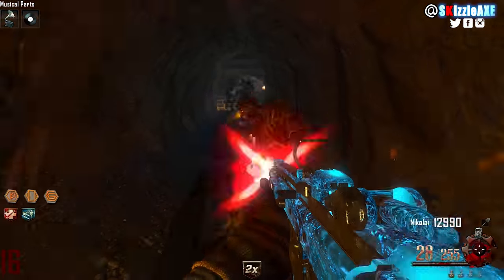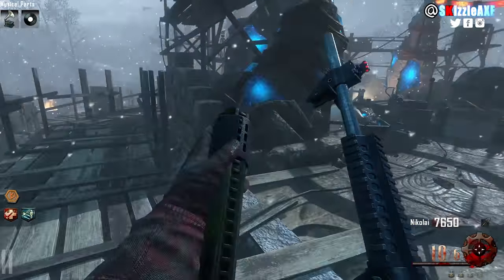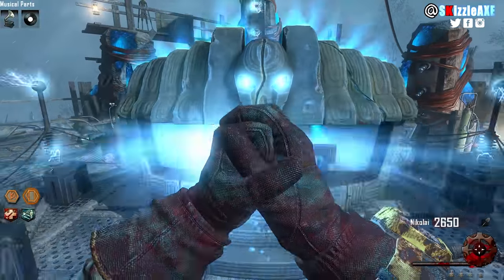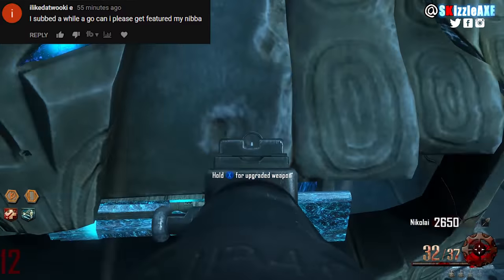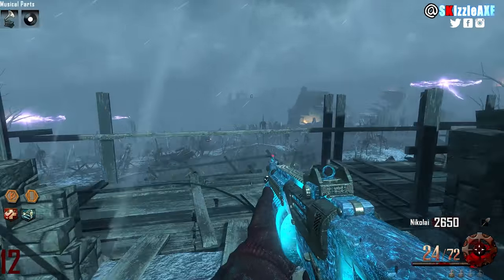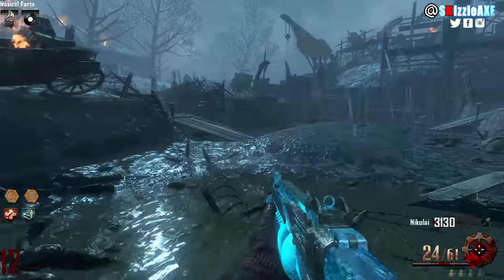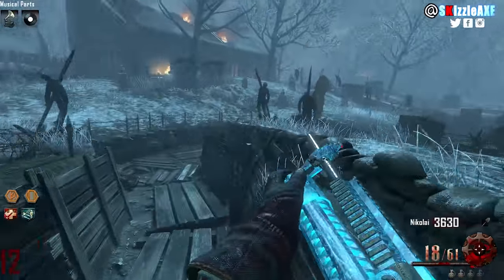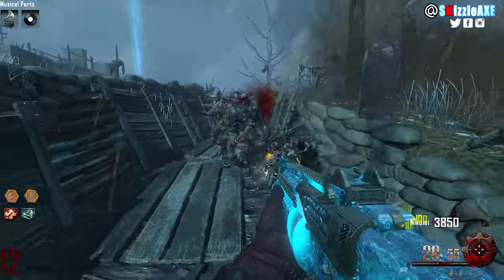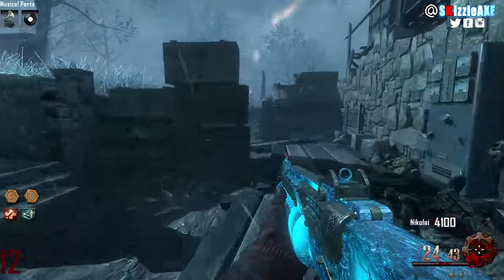At our number 8 spot we have the M1216, a shotgun that shoots 4 bursts of pellets quickly then rotates the mag to shoot 4 more. It's a crazy mechanic — you shoot 4, the mag rotates, shoot 4 more, over and over. It got 16 ammo in the mag and 48 in reserve. When you pack-a-punch it you get 24 ammo in the mag and 72 in reserve, and it's called the Mesmerizer.